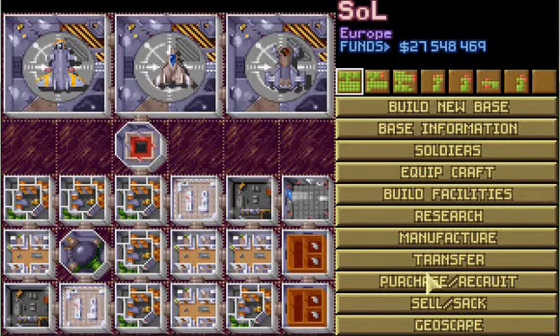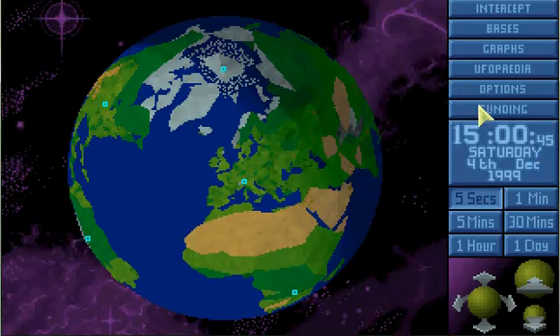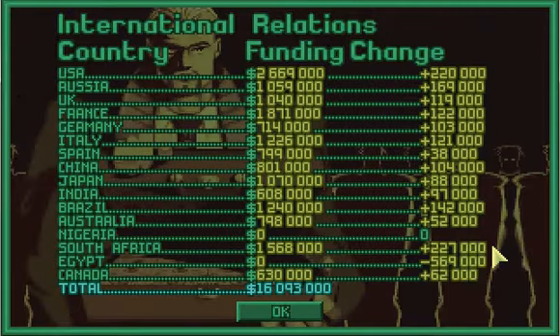I know this was a short episode, but I think I'll go to Cydonia in the next episode. I just want to take a quick look at my funding. Lost only half a mil from them. South Africa, Brazil, and Japan are over a mil. Italy, France, UK, Russia, and the US are over a mil — the US is almost up to three million.